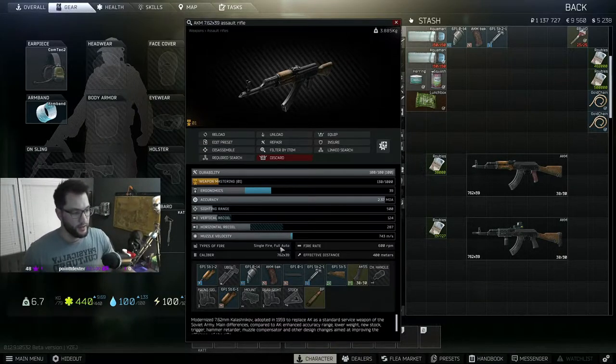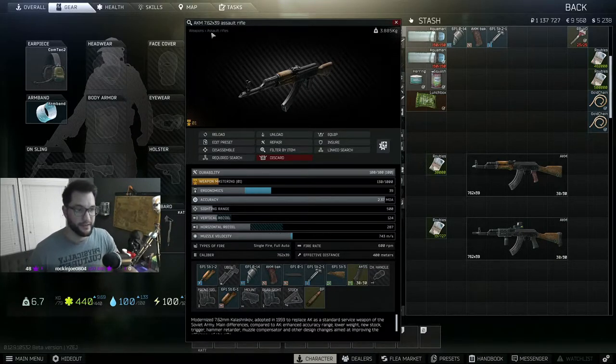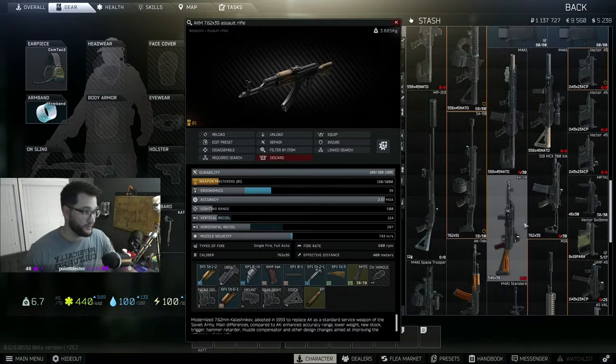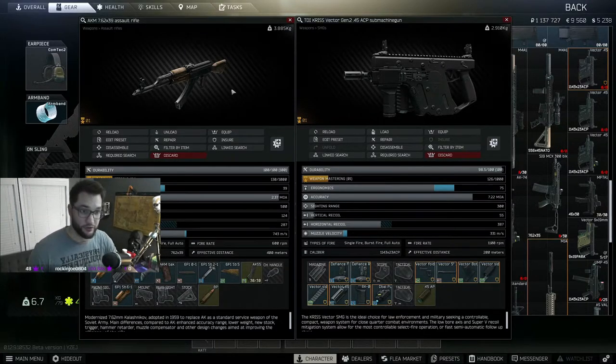The last few stats are fire type — single or full auto — caliber, fire rate in RPM, and effective range. For the AKM we're looking at 400 meters at 600 RPM. RPM matters a lot: if you're fighting someone with a Vector they're going to shoot twice as many bullets as you. If their bullets hit as hard as yours and they're accurate, they'll win every time.